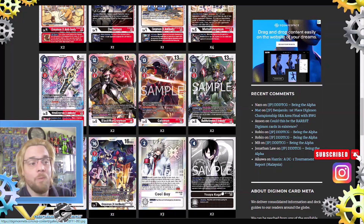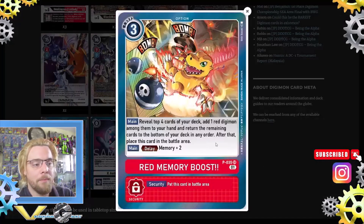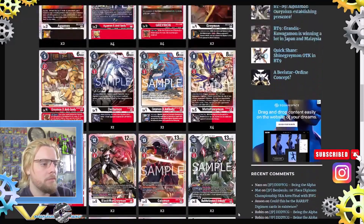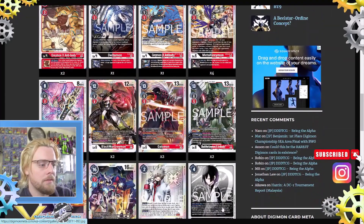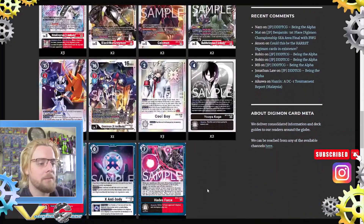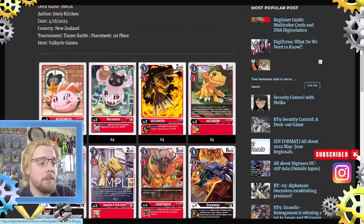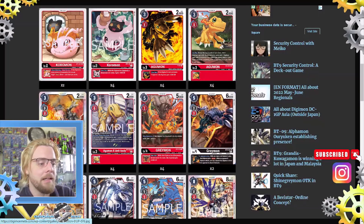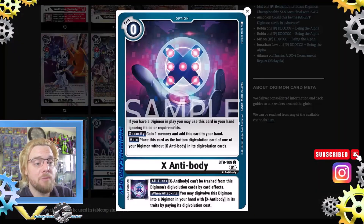Two Red Memory Boost: reveal the top four cards, add one red Digimon, place the rest at the bottom, with a delay of gaining two memories — good card. The majority of the deck is red, so red memory boost makes sense over black memory boost. Two X Antibody option cards: if you have a Digimon in play you may use this card ignoring its color requirement. Security effect: gain one memory and add this card to your hand.